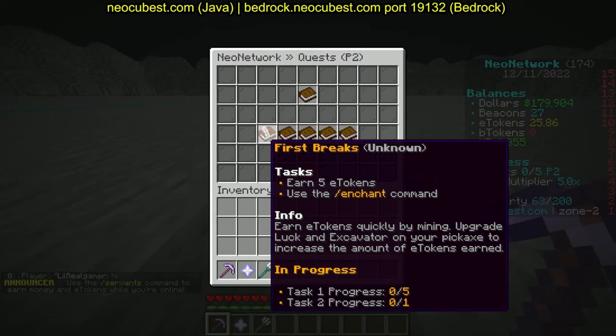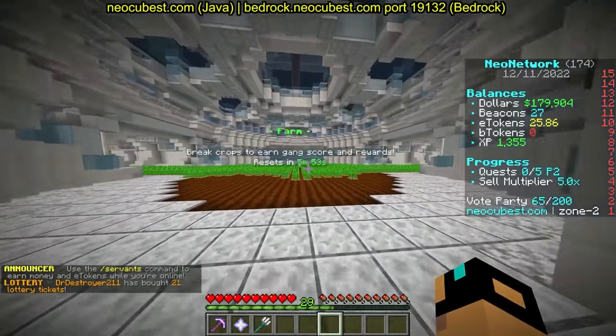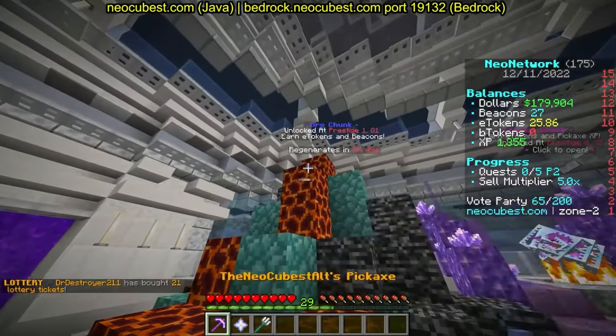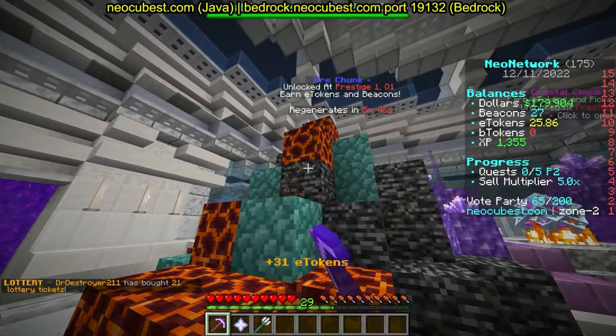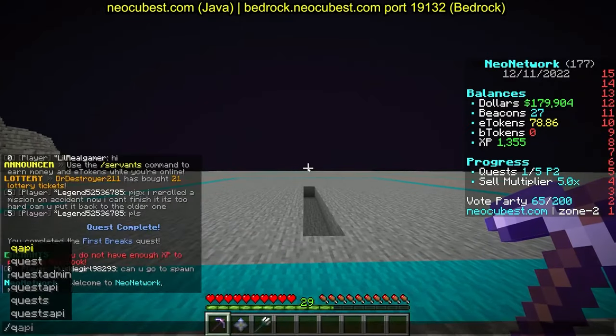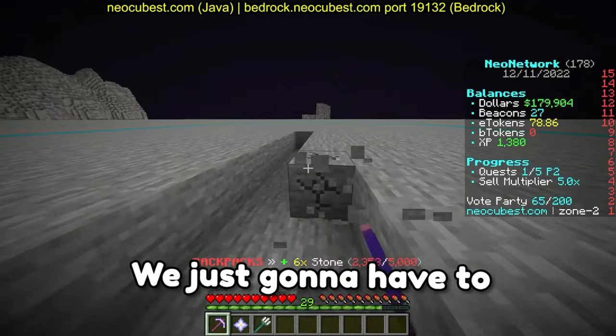Since I didn't use the bomb myself it won't give me the drops, but it puts it directly into your backpack. Next quest: earn five E tokens and use the enchant command. The best way is to go to your farm for quick E tokens, or your ore chunk — look, there's five E tokens already done.